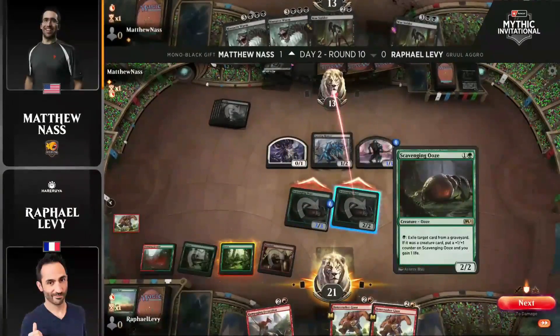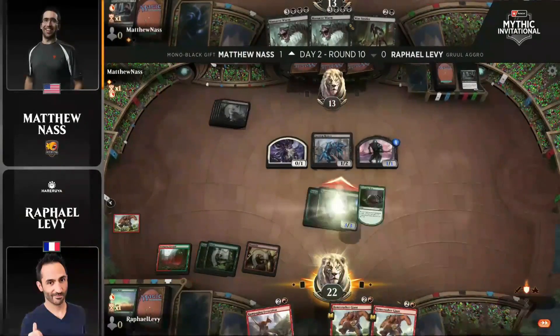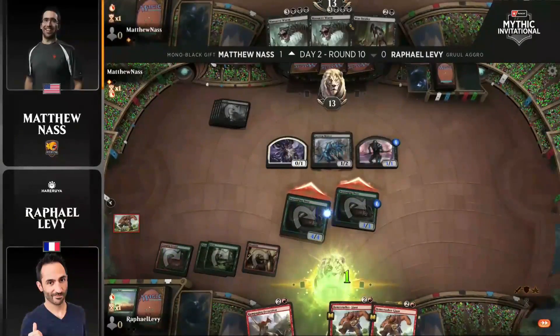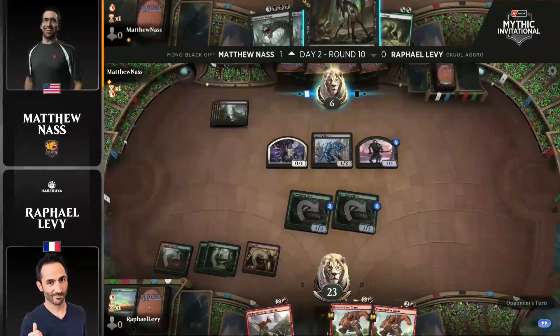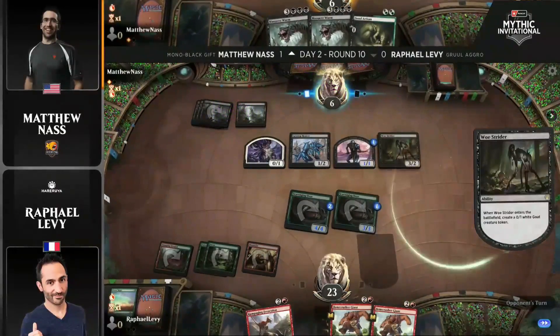Looks like a good place to start with the Bonecrusher Giant — get the Priest off the battlefield via the Stomp, eat that with the Ooze, take care of the Escape Creature as well, and then just give some beatdowns. I'm really into the sequencing here from Raph. He's prioritizing getting this game over with. The Oozes are really just kind of out of control right now, and they've already got Nass down to 6 life.